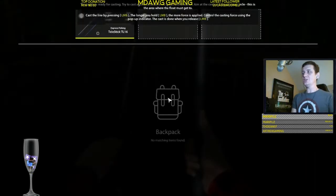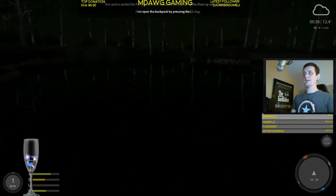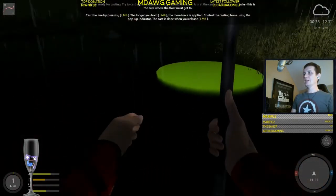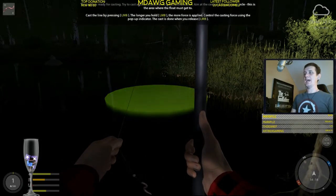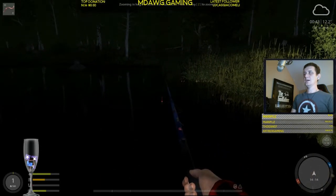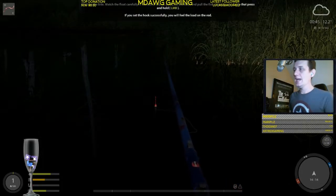So if we push this fishing pole back in our backpack, we could hit 1 and pull it right back out. Do we have our flashlight on? We do — it's just not providing a lot of light. We're going to cast this into the area that they want us to. We did. And now, hit Z to zoom in. Now we're just waiting on a fish, but that zooming in is really important.